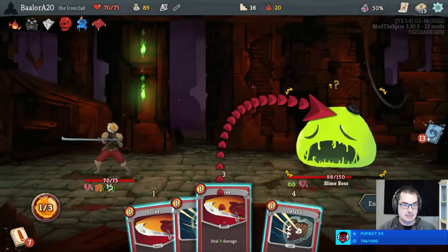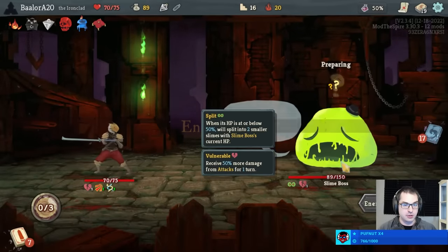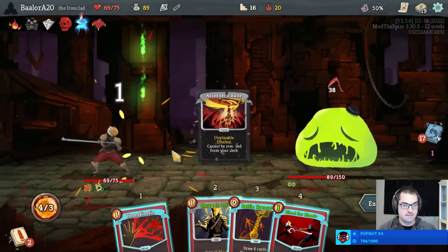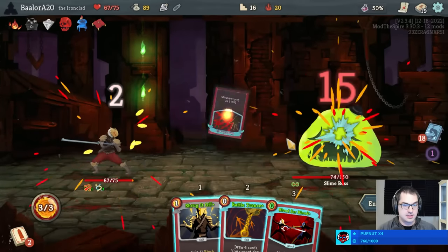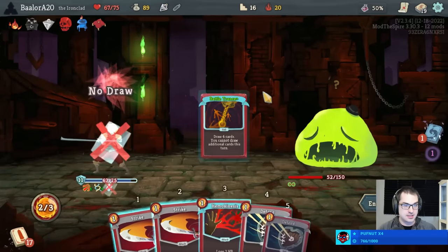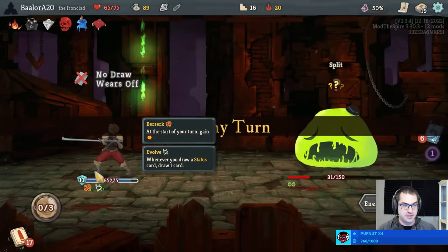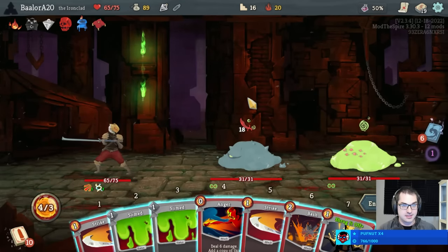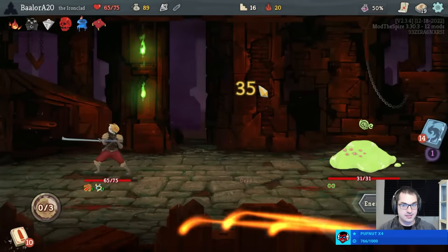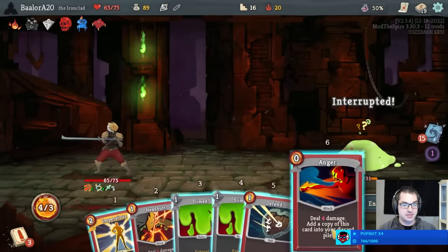We do quite a bit of damage on turn two with that Vulnerable. Sure would be nice to have another Vulnerable turn here though. We go Hemo, Blood for Blood, Shrug, Battle Trance, Hemo, Strike — 31 health split from Slime Boss. We have Berserk and Evolve in play here, so we get to just dumpster these Slimes. I don't even think we needed the Berserk really, but it helped.